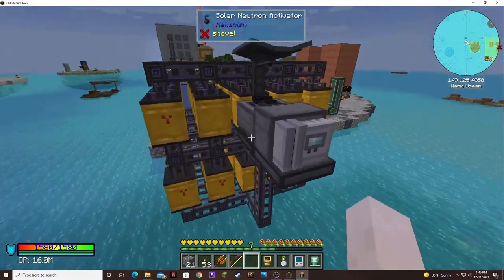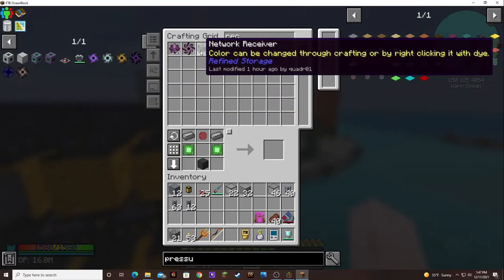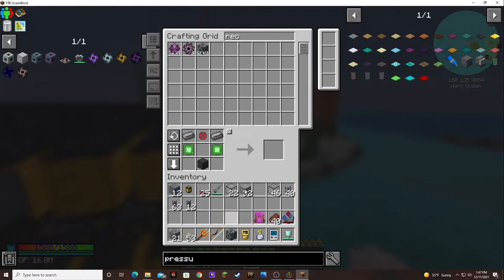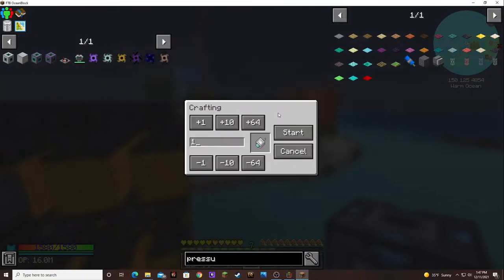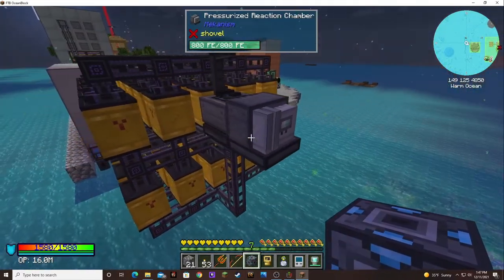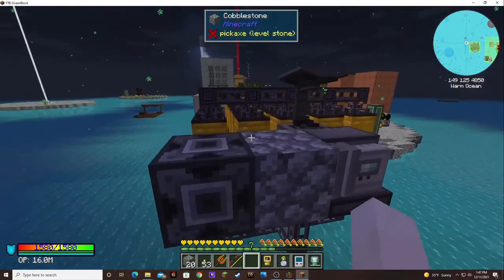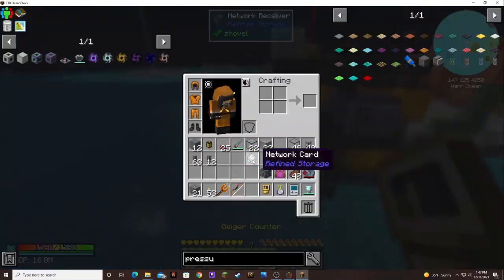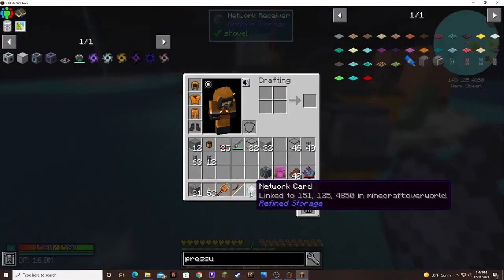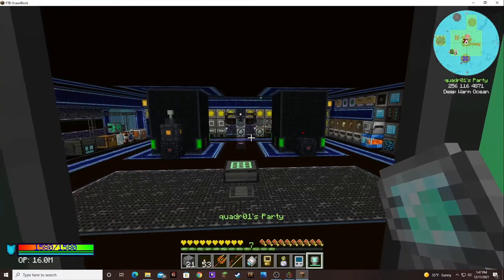I might put a network receiver out here just so I don't have to run cable all the way over here. I'm going to need so many of these things. We need a transmitter and a network card. Let's just plop it — actually I don't want it right next to it, I want it right here. And then we smack it. Did you change it? Yeah. You just gotta right-click it. Now we've got to go hook this up into our network.